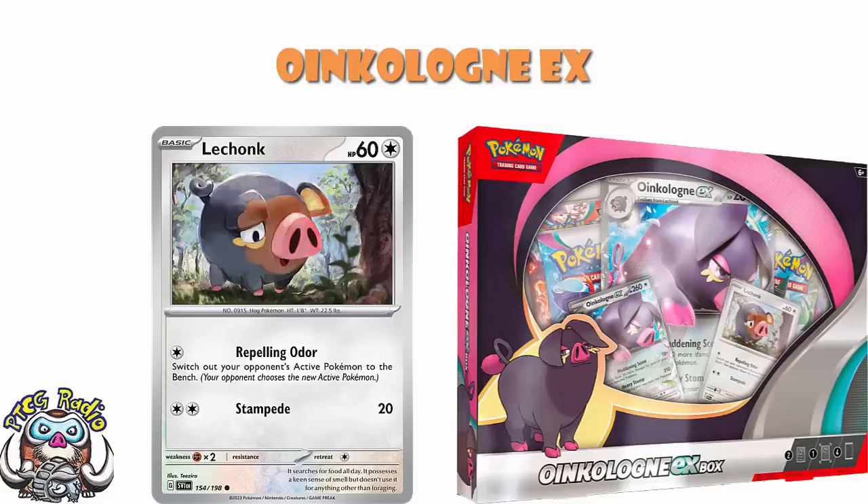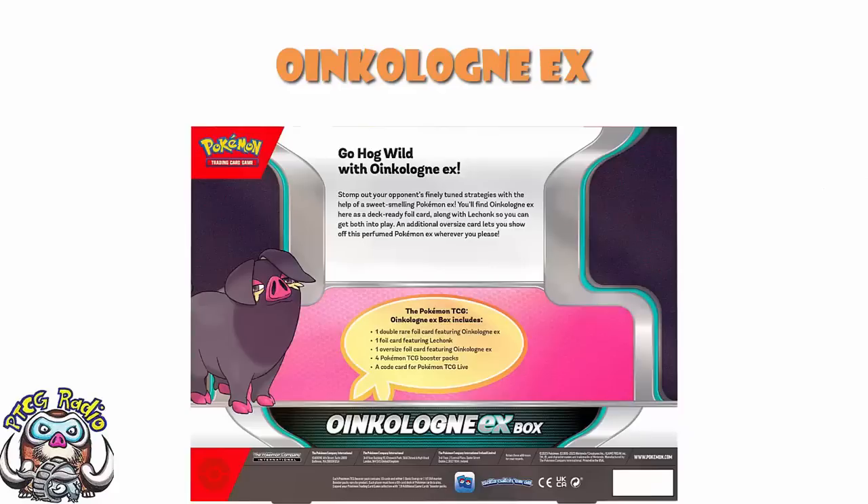So I don't know, maybe that's enough. According to the back of the box: 'Go hog wild with Oinkalone EX. Stomp out your opponent's finely tuned strategies with the help of a sweet-smelling Pokémon EX.' You'll find Oinkalone EX as a deck-ready foil card, along with Lechonk so you can get both into play. An additional oversized card lets you show off this perfumed Pokémon EX whenever you please. Confirmation of the contents: a Double Rare foil card featuring Oinkalone EX, a foil card featuring Lechonk, an oversized card, four booster packs, and a code card.